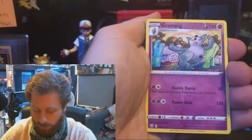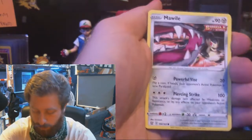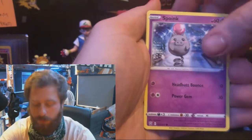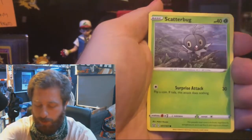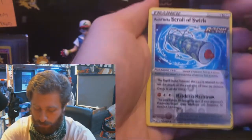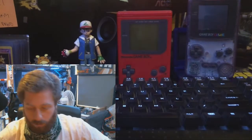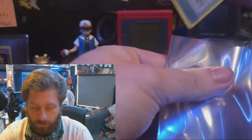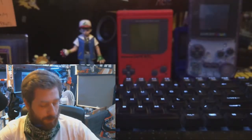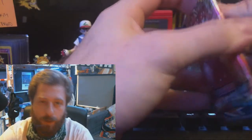There's that Psychic, there's that Grumpig. I like that art. Spoink, Scatterbug, Yamper, Scroll of Swirls reverse holo, and that Galarian Slowbro. A little sleeve for this shiny — I enjoy shiny cardboard regardless. We don't judge over here. That's the Urshifu pack art.